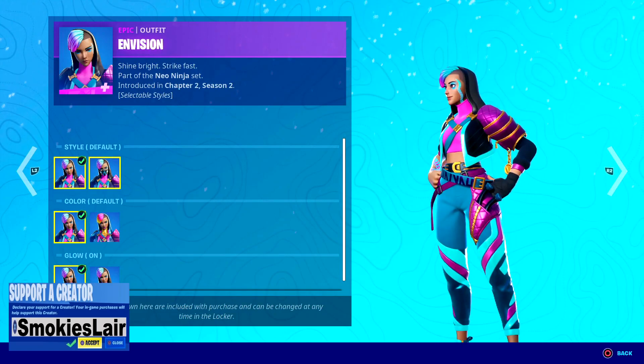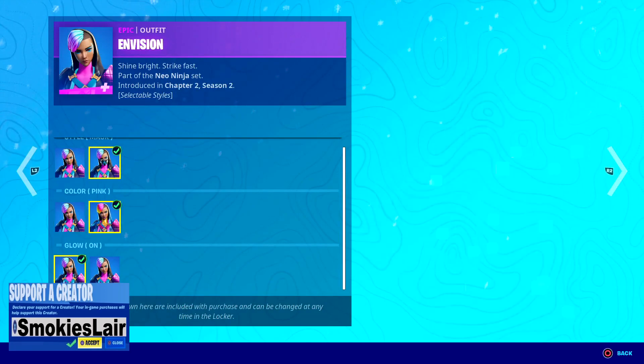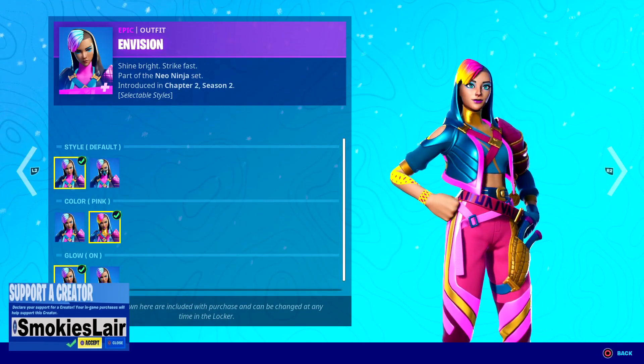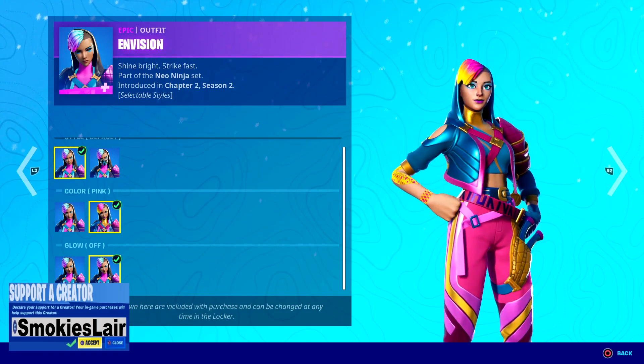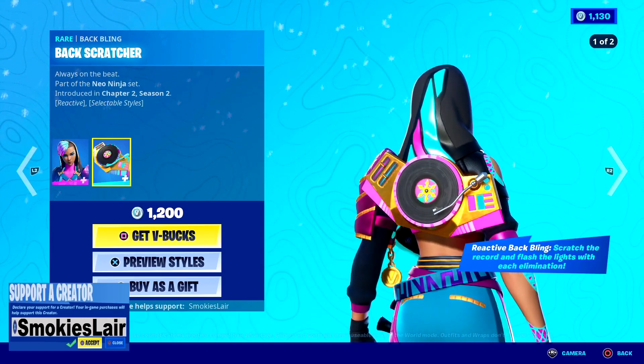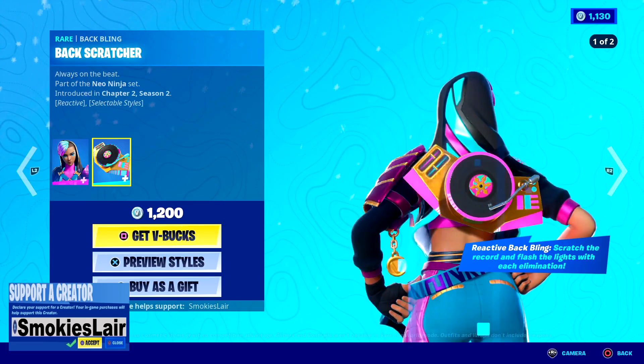Then we got Envision - she's pretty sick and she's got so many styles: the default, the mask style, and the pink. That's so nice. And you also got the glow on and off. Go grab that - her back bling scratches the record and flashes the lights with each elimination.